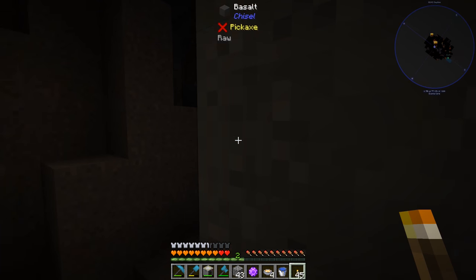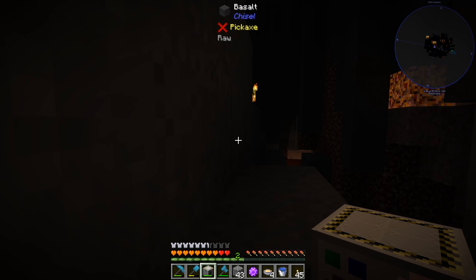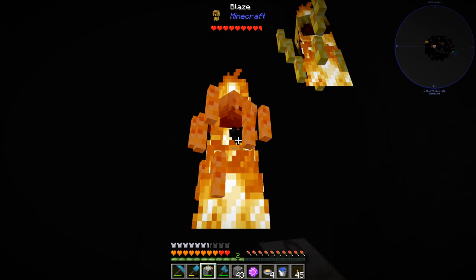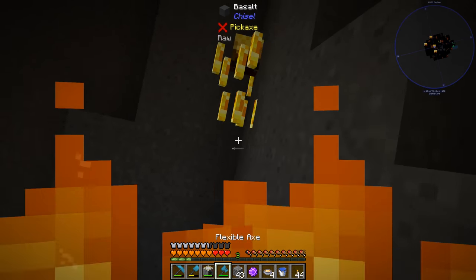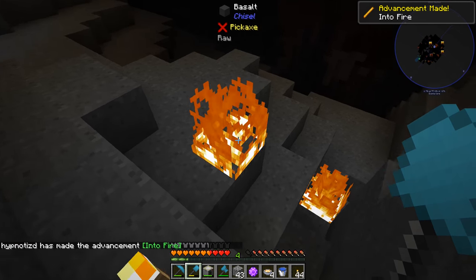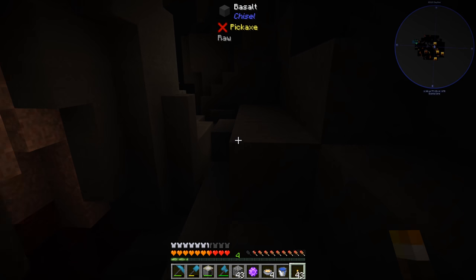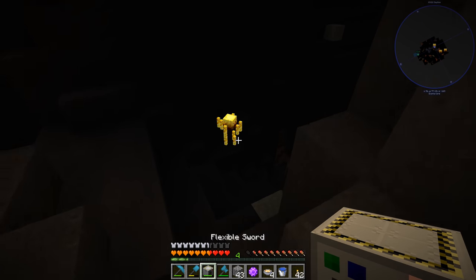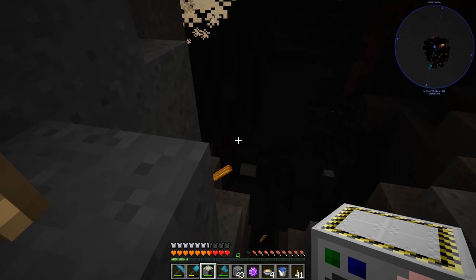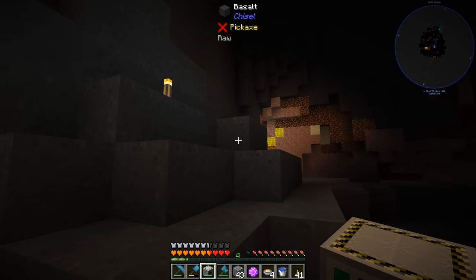I decided to dig up into the core a little bit - we were at Y12 before, now we're at Y75. I saw two blazes over here so let's see what we can do. We just got ourselves four blaze rods, that's really cool! That's pretty much all we needed from the core. Here's another one - let's take him down. I wanted to hit him but didn't want to fall off the edge. We can follow our trail of torches back.